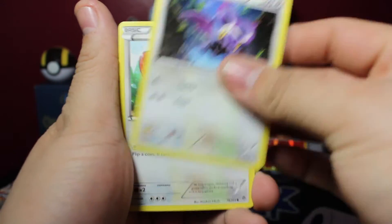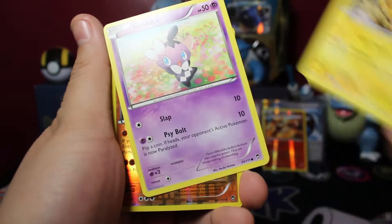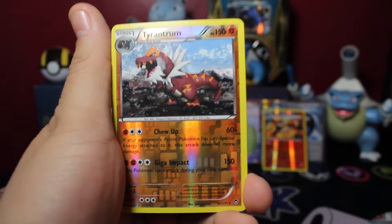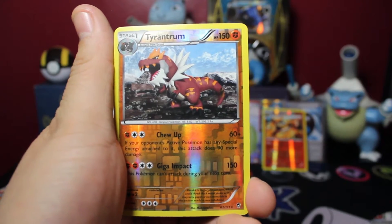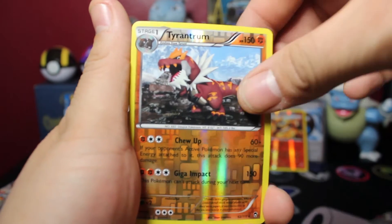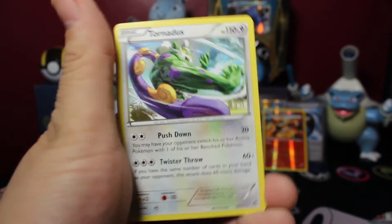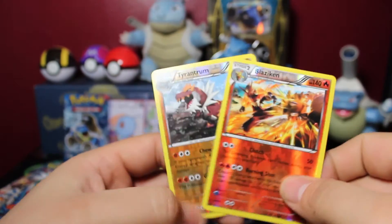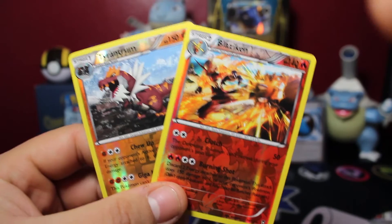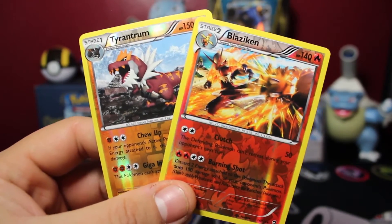In this last pack of the Mega Kangaskhan pin blister we have Clefable, Tool Retriever, Hitmontop, Plusle, Alnight, Liquidate, Electabuzz — we have a Gothitelle — our reverse is a Nidoran which is a rare, and our last rare of this pack is a Tornadus non-holo rare. So we've got two reverse rares — not a total loss. Anyways, hope you guys enjoy this video, thank you for watching, have a good one!